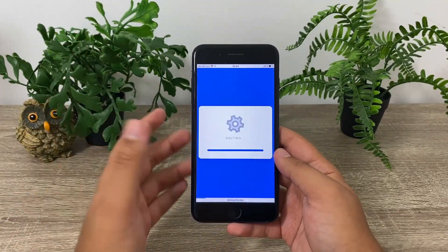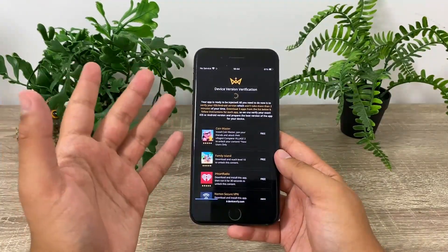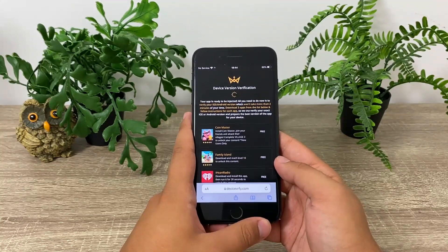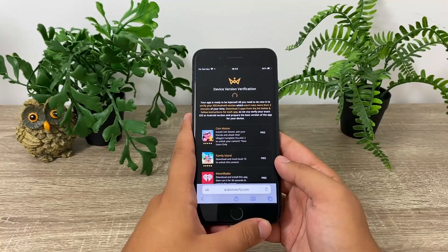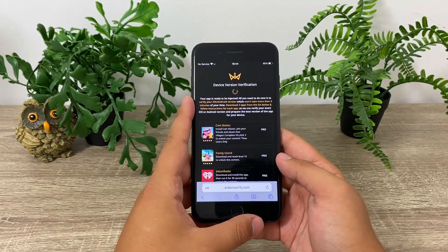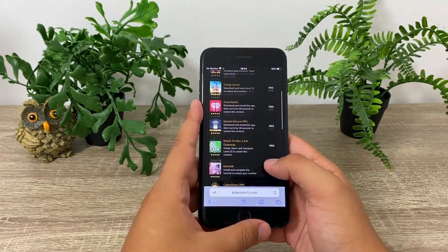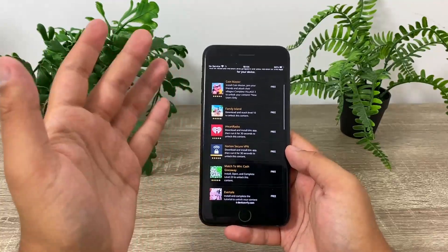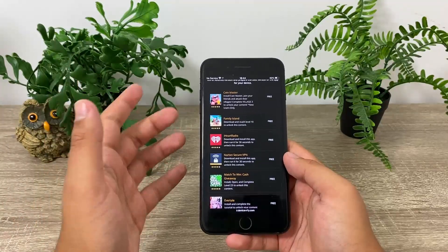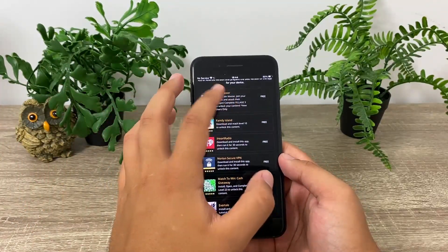There's just one more step before you finish this whole entire tutorial, and that step is confirming your device version in order to get a compatible version of War Robots Plus Plus that is specifically made to work for your mobile device. To confirm your device version, all you need to do is pick and choose three apps from this list right here that you are going to download and follow the instructions for. You can pick any three apps you like.